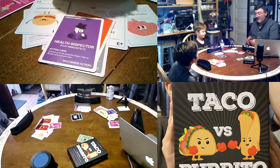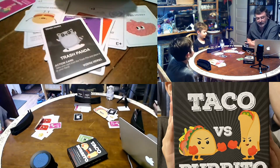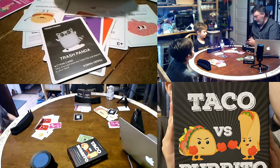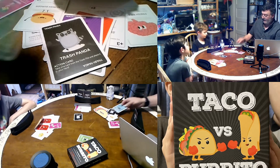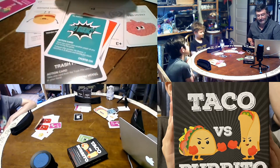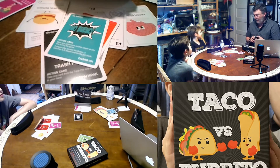There's something called the Trash Panda which lets you go into the discard pile, find a card you want, and put it into your hand. And last but not least, there's No Bueno — which means if you have it, you can play it to prevent another player from doing whatever they were doing.